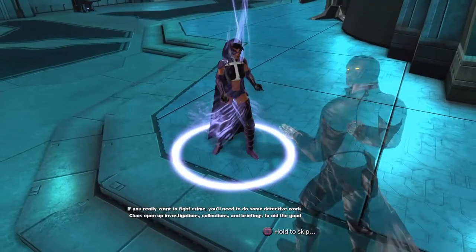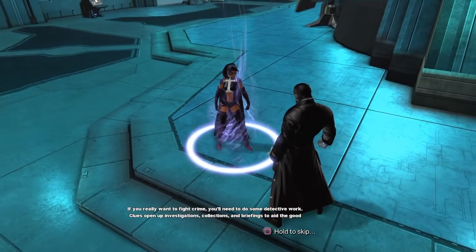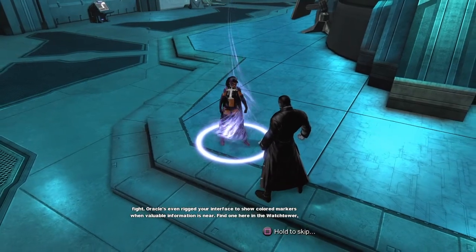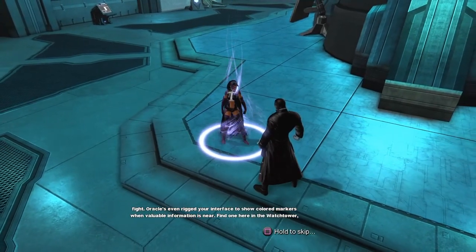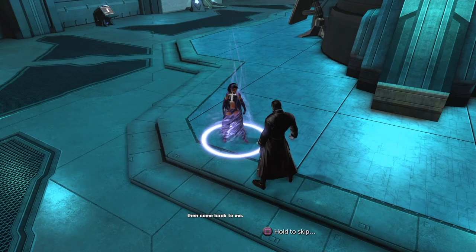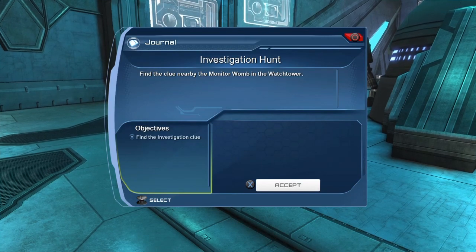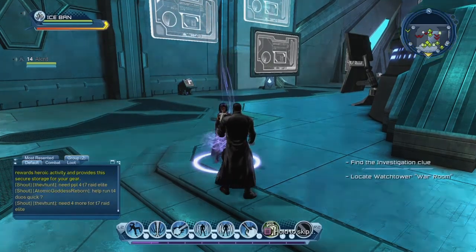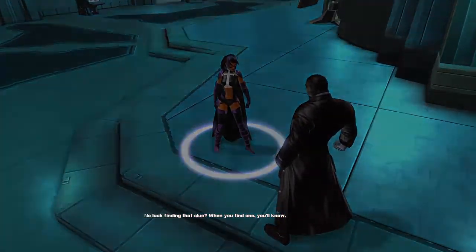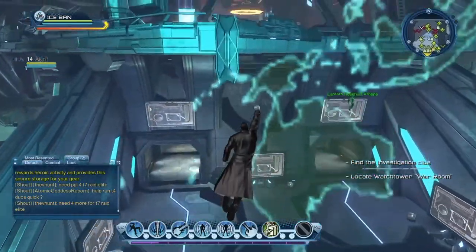If you really want to fight crime you'll need to do some detective work. Clues open up investigations, collections, and briefings to aid the good fight. Oracle's even rigged your interface to show colored markers when valuable information is near. Find one here in the Watchtower then come back to me. I already found one though — but okay, we got to find another clue.